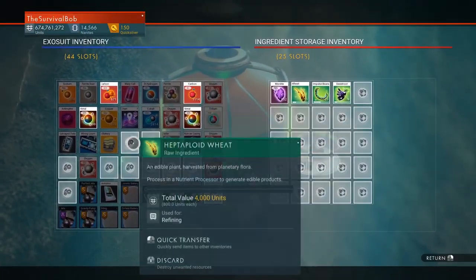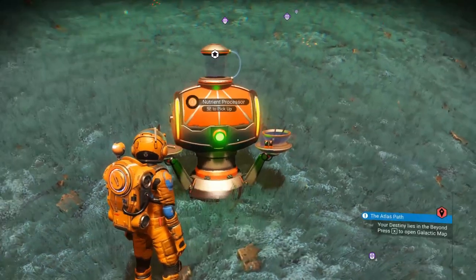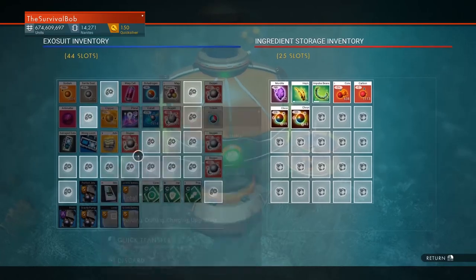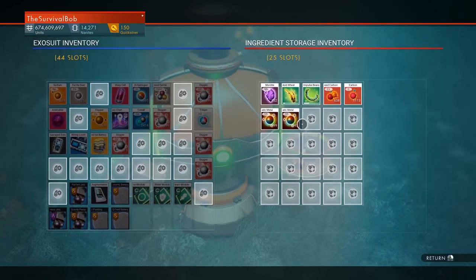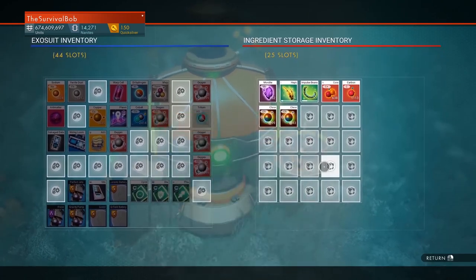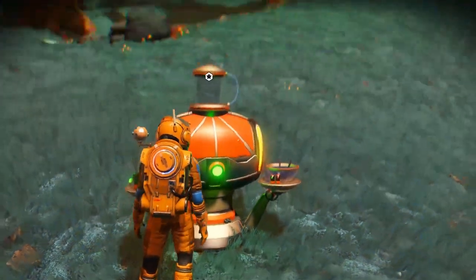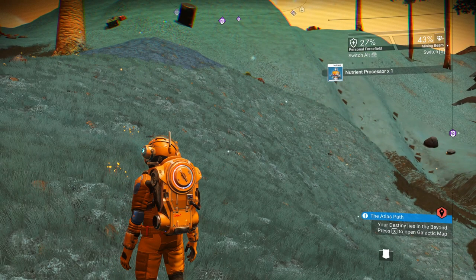Next tip: carry a nutrient processor for extra storage. I've got one in my inventory — I can slap it down anywhere and it provides extra storage. Not only can I cook in it, but I can access ingredient storage and I've got 25 slots. I can put carbon, chromatic metal — it tells you everything you can put in here. This frees up my inventory, which is a big deal on survival and permadeath. You can get the nutrient processor in the anomaly with 10 salvage data, or go on a Nexus mission that requires you to feed animals and you'll get one for free.